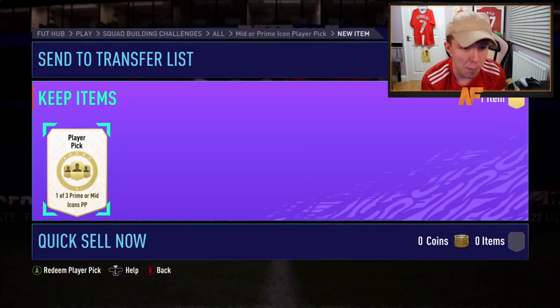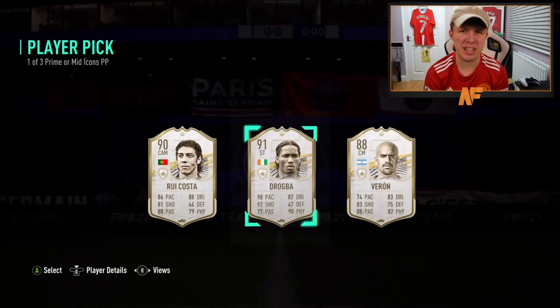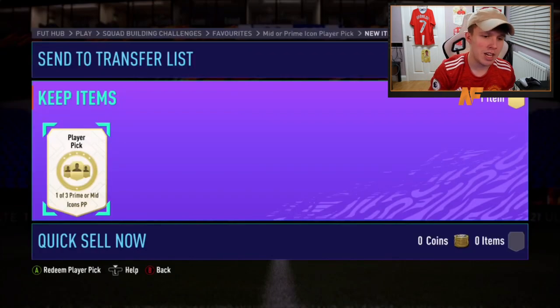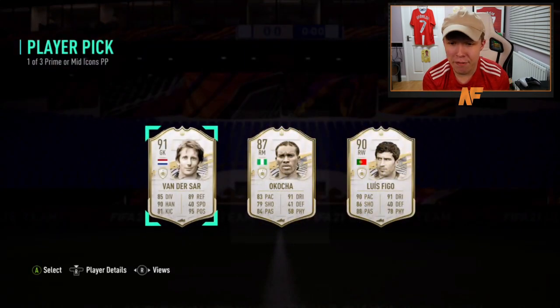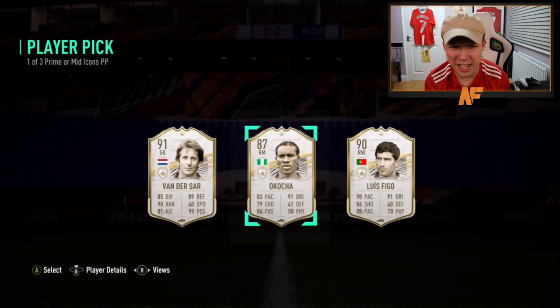Prime or mid icon player pick - come on EA, we want something big! The stream disconnected - we've got Rui Costa, Drogba, or Varon. I think we'll take Drogba to have another striker, but that was really annoying. It's not a bad looking card - prime Drogba. Another Xbox pack - let's see what a boy James gets. Oh - prime van der Sar, or Kocha, or Figo! Figo's not bad, Kocha's five-star skills, van der Sar's a very good keeper.